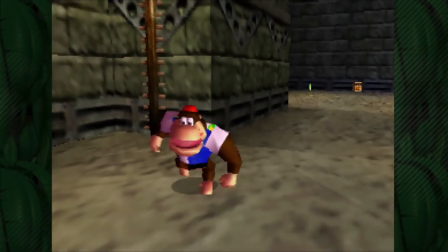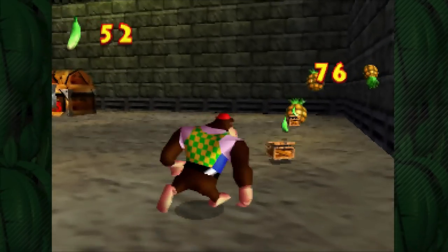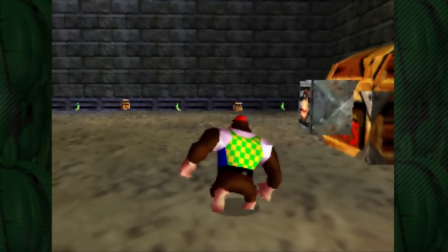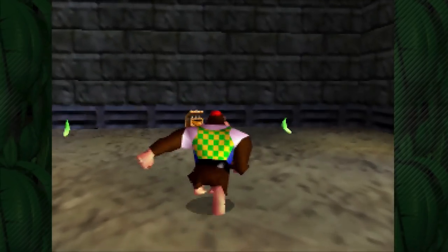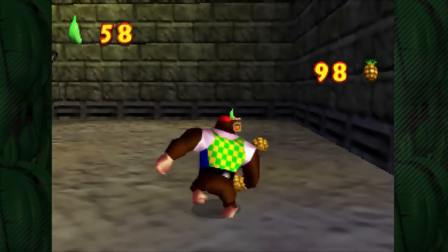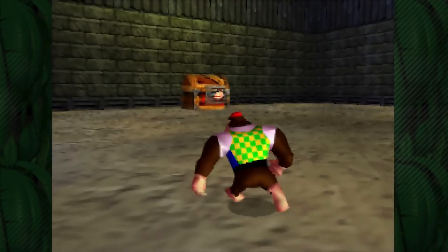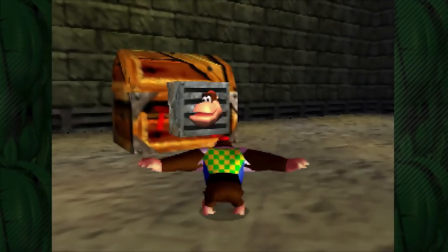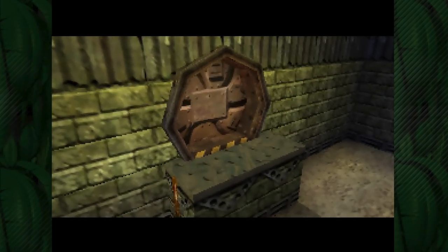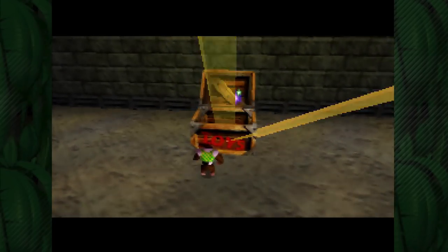We've also got 10 green bananas just kind of chilling around the sides here, so let's slowly work our way through and grab these, and then we're gonna have a button to Primate Punch. I'll go ahead and get my ammo back while we're at it - the boxes are here, might as well. Once we have all these we'll go hit that button and we're gonna have some new enemies. Let's hit that switch - the door shuts and the toy box is bursting open!